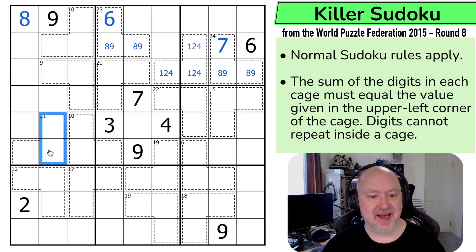I can't put a nine in this 21 cage, because that nine sees those cells. The maximum I can put into these are 6, 7, and 8, and 6 plus 7 plus 8 is 21. So this is forced.